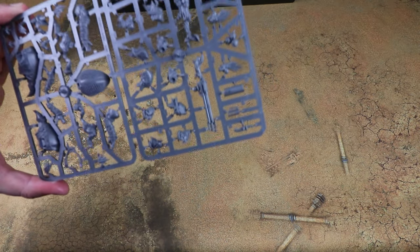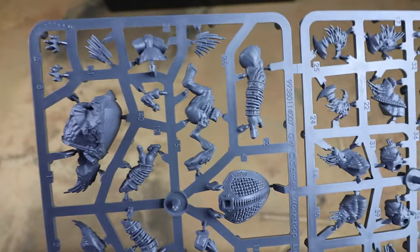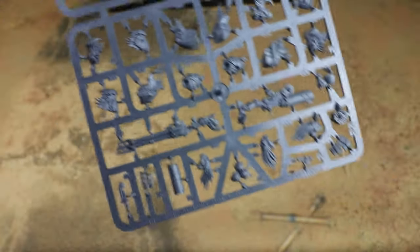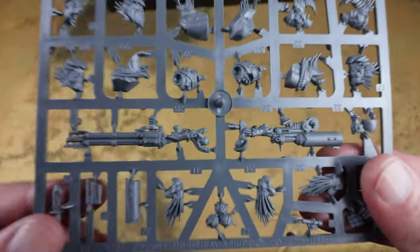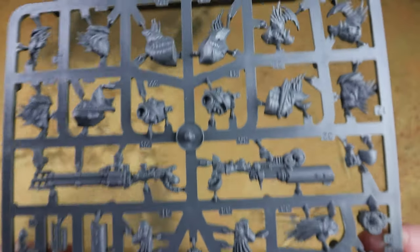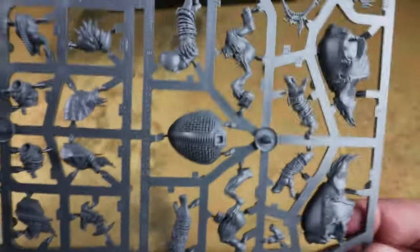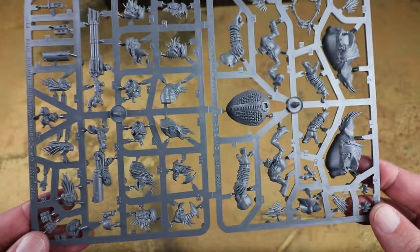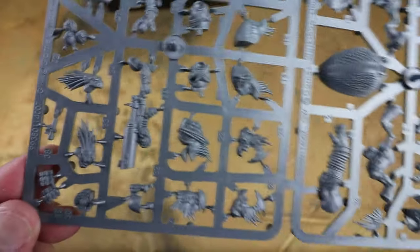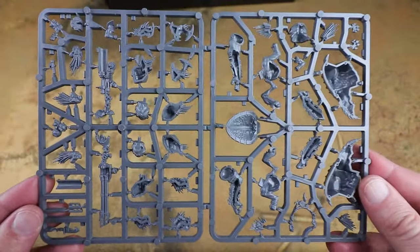Next up we've got the Krootox. Krootox were an old metal kit - back when the Tau originally came out there were a lot of Kroot kits that are now all in plastic, which is exciting. With the Kroot gun on the back. There are a couple of different weapon options - the traditional larger Kroot gun but then there's also what seems like an almost grenade launcher looking weapon. There are quite a few different head options too, and I imagine you'll want a few of these in your army as your heavies.